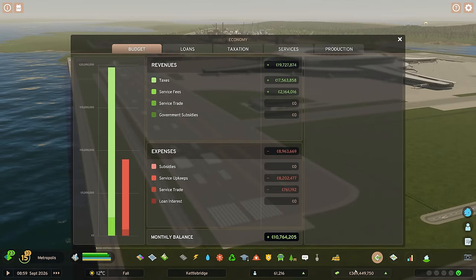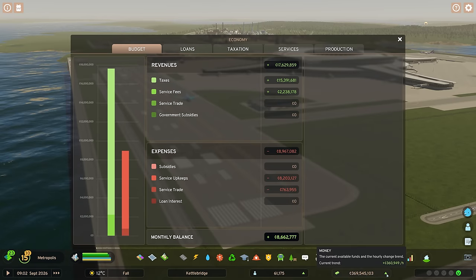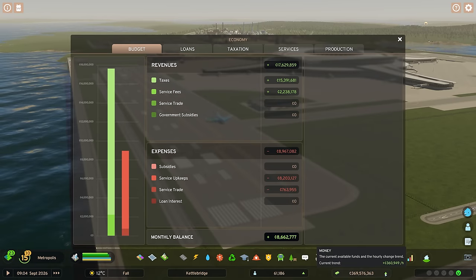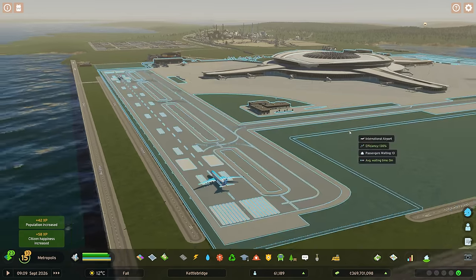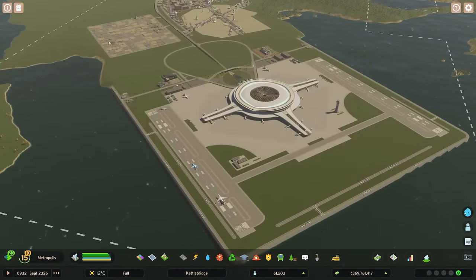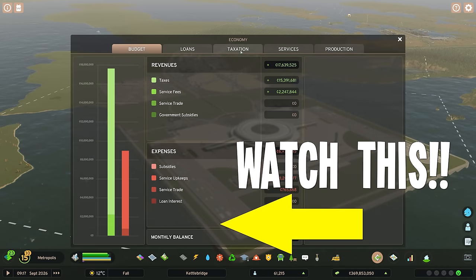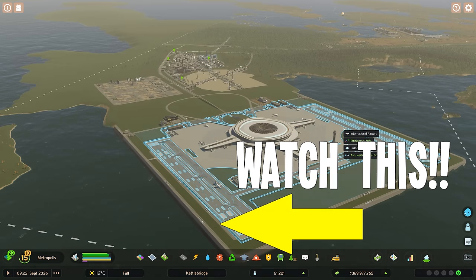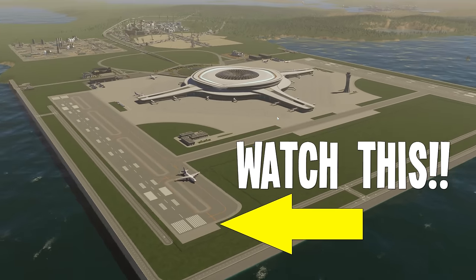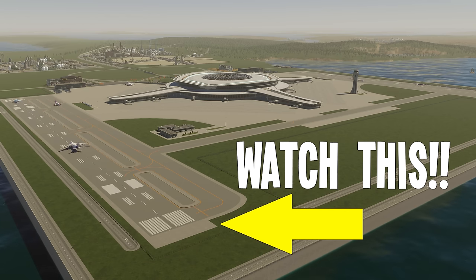Our monthly balance has dropped a little bit overall, but we're doing okay — over 360,000 an hour, which is a lot more than before, and I'm using some of that to increase our industrial area. Do you think at some point we can get all the taxes down to zero? Maybe a challenge for the future! Thank you very much for watching — if you enjoyed please leave a like and subscribe so you don't miss out on the next one, and I'll see you all very soon. Take care, bye!